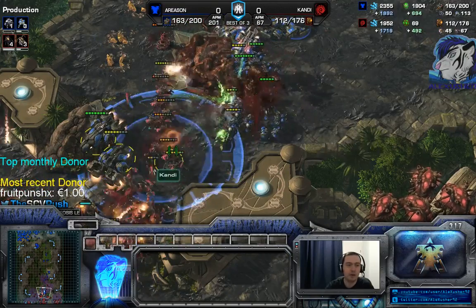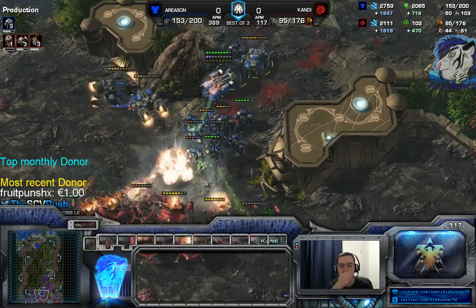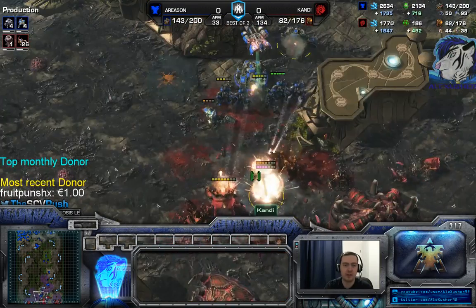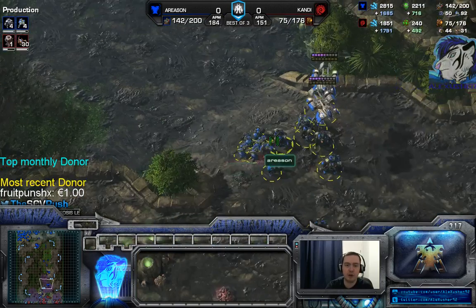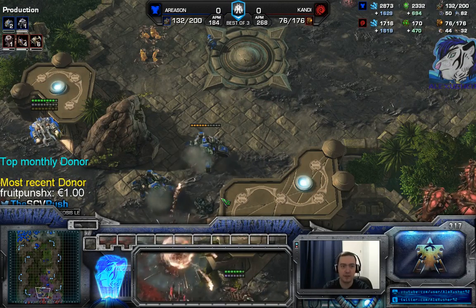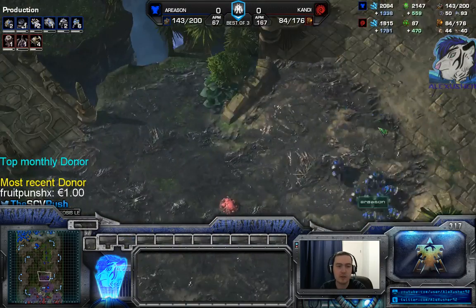Now you go in again - the cyclone dealing damage, the liberator. He doesn't have ravagers - that's looking really good. What I have a resentment about in TvZ is every time I fight Zerg I should siege down and slowly push forward. Going forward slowly all-in - go in and try to end it right there. It depends on the situation. You're in a really good spot but now he's making lots of zerglings. He has a lot of army here. The game ends soon.